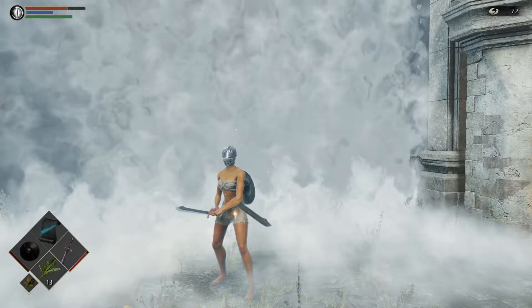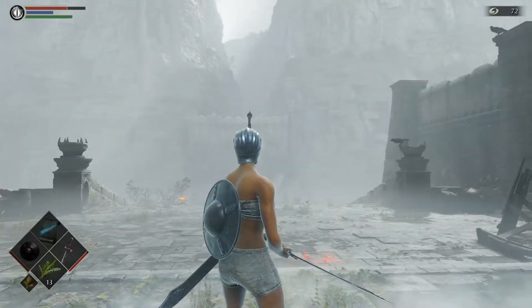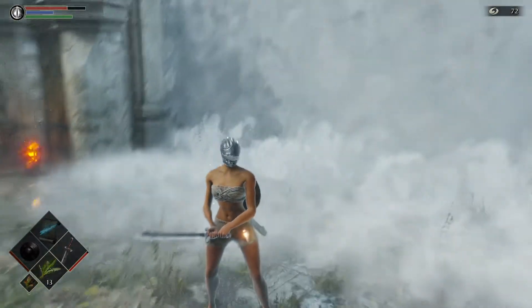Here we are at the real first boss of the game, the Phalanx, which is in World 1-1. Cleared out all the enemies here, and here's the big fog gate.